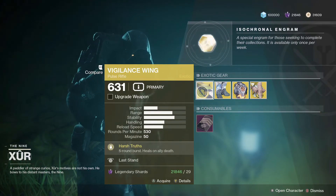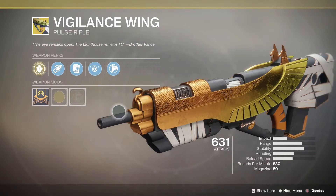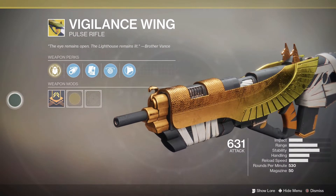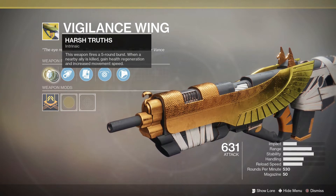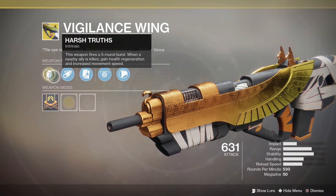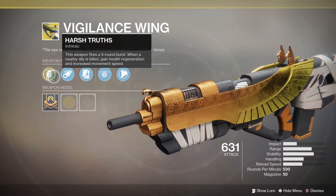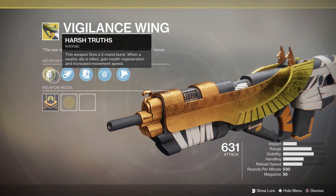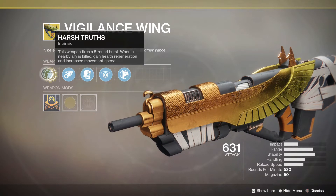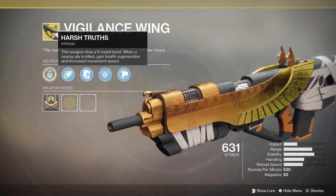Getting on to the actual stuff he has in stock this week - the Vigilant Wing pulse rifle. This used to be an absolute beast, it's toned down a little bit now. It's a little more hand cannon heavy now with Luna's Howl and Not Forgotten. There are also better pulse rifles out there, mainly the Blast Furnace from the forges, and the Gambit pulse rifle Bygones, which is also a much better option. Still a really solid pulse rifle but there are definitely better legendary options out there.